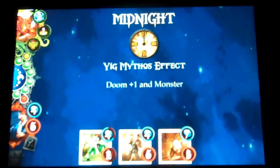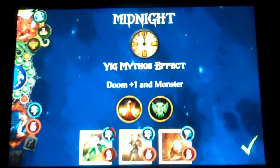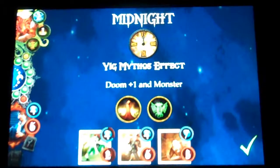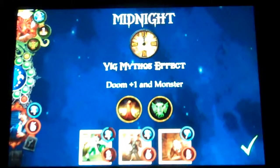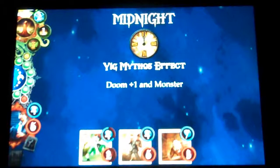Alright, so this is midnight. After everyone's had their turn you get a midnight strike and a mythos effect. This time we get a doom and a monster - not as bad as some others. Some will give you three doom, some a bunch of monsters, some will take sanity from everyone, which is really bad because sometimes after your turn you're left with one sanity and the game just kills half your party.